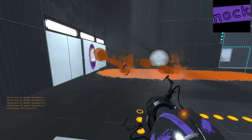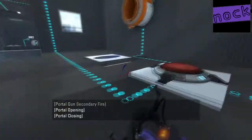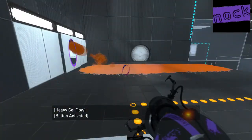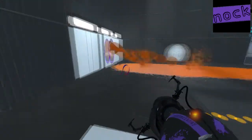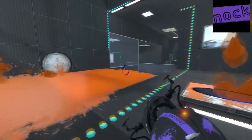This is Paper's map, Endless, which is a gel-themed map where we have to use both Speed Gel and Bounce Gel to get to the exit. And I thought it was a very clever map, very cool map indeed.